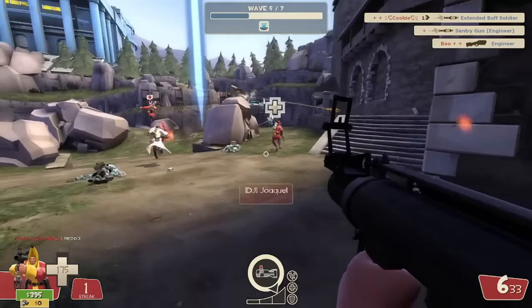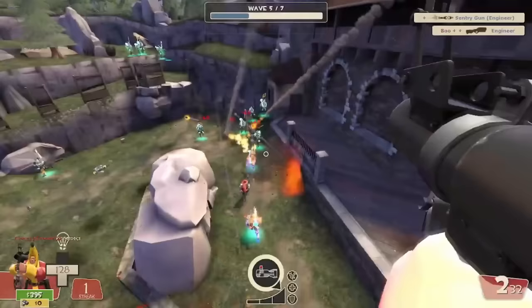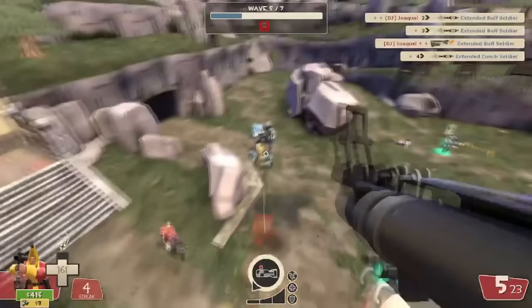The Base Jumper has one trick, and that's to make the Airstrike an absolute beast. For every other rocket launcher, the Base Jumper is a complete waste of a secondary with zero practical application. Yeah, you can avoid fall damage, but you can do that with the Mantreads too, and we all know where that landed.